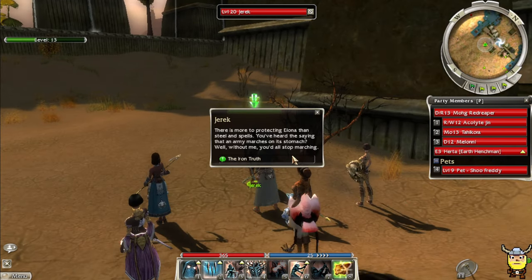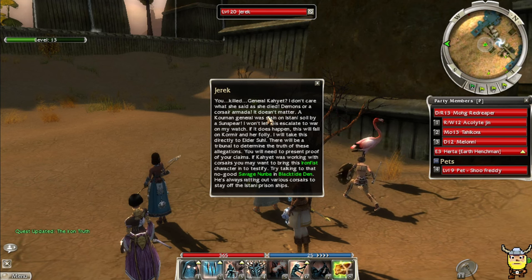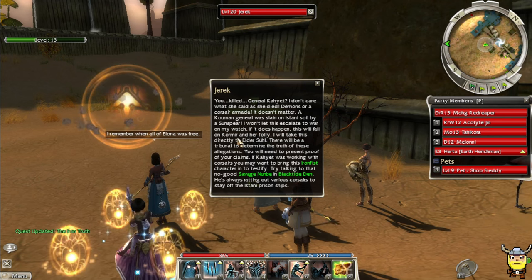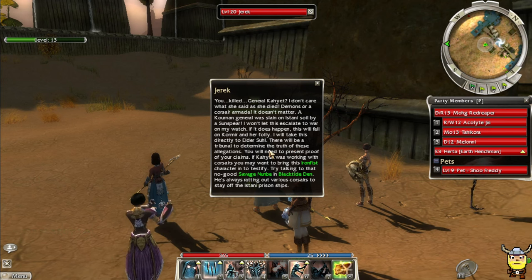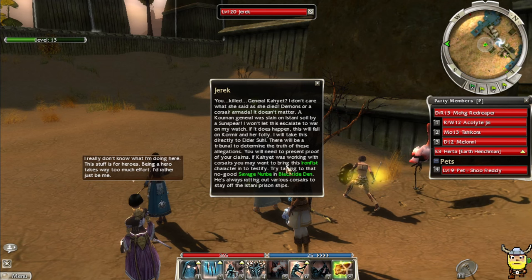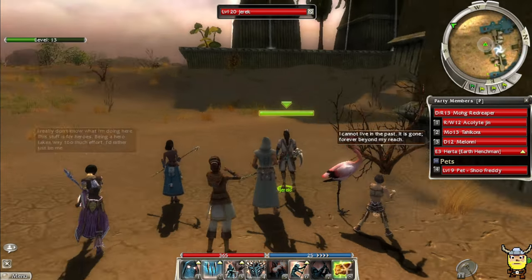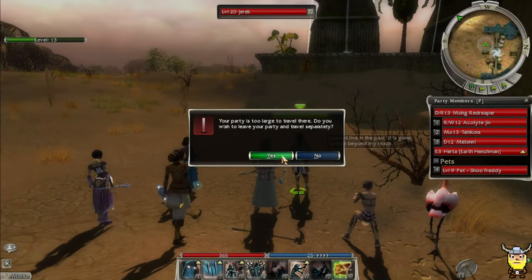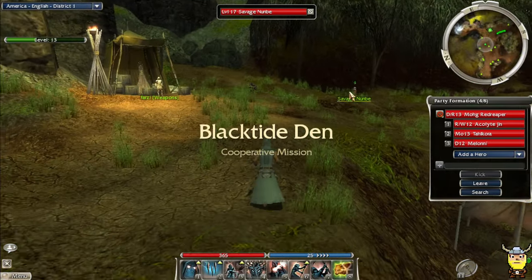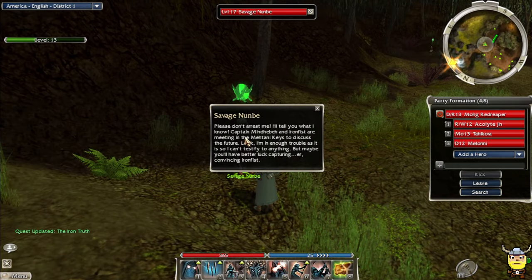Let's talk to Jerek. 'You killed General Kayette. I don't care what she said as she died - a Kournan general was slain on Istani soil by a sun spear. I won't let this escalate to war on my watch. There will be a tribunal to determine the truth. You'll need proof of your claims - bring Iron Fist character to testify by talking to Noombi in Black Tide Den. He's always ratting out corsairs to stay off the Istani prison ships.'